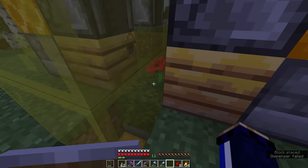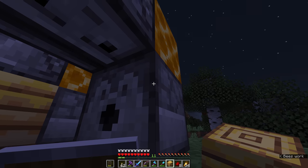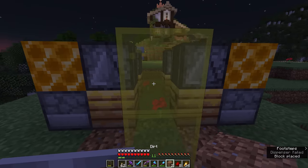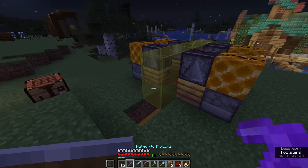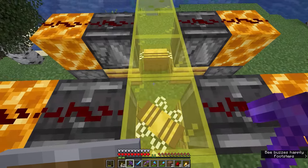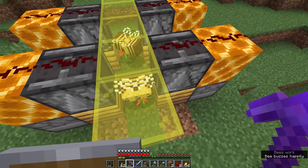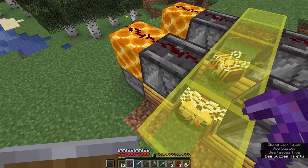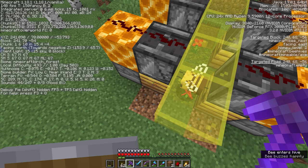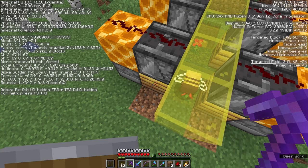We'll do the same right here, making sure we look at the top right-hand corner of the dispenser so we can place the nest facing inwards. One more nest here and one more here. All of the bees should now be in place, and when we go to sleep and wake up again we should find a bunch of bees buzzing around inside these spaces. And there they are - what a wonderful bunch! We can look at the honey level on the targeted block data on the right-hand side of the debug screen. The honey level is already at 2, meaning two bees have exited the hive after having worked around a flower.